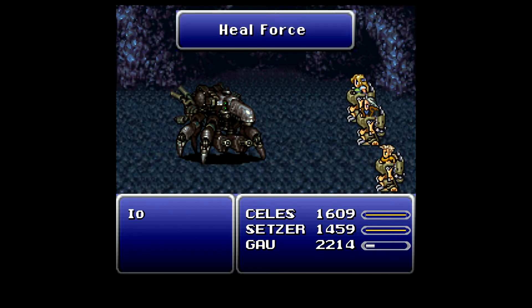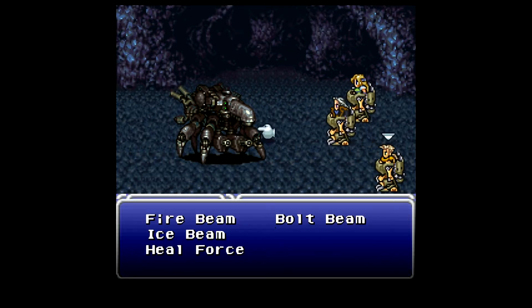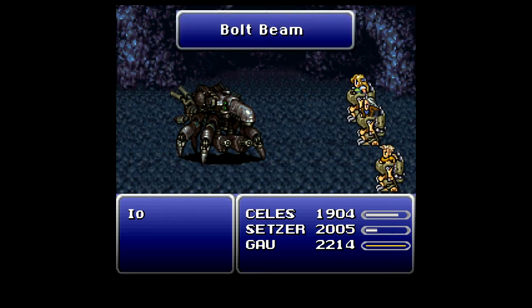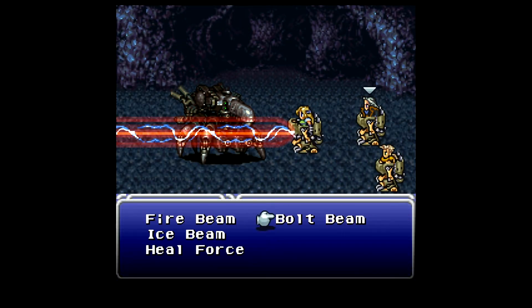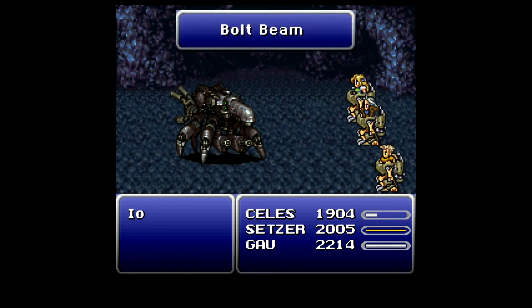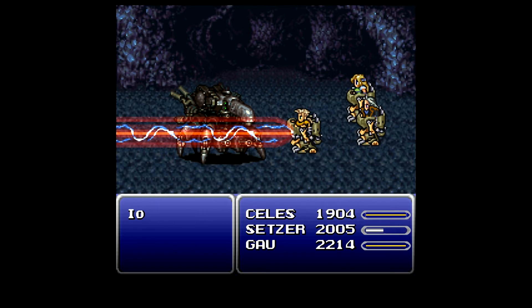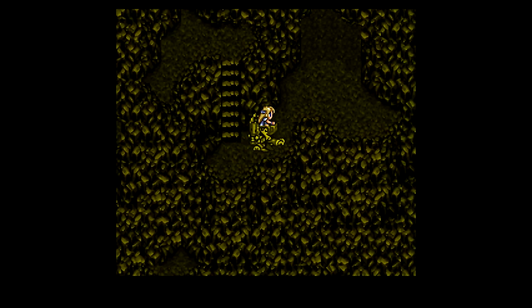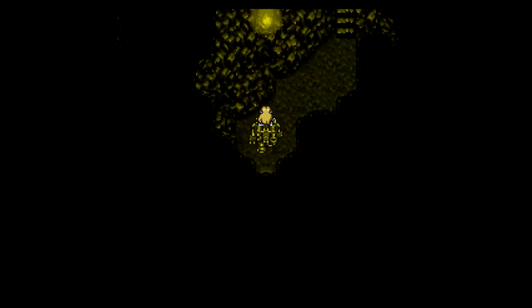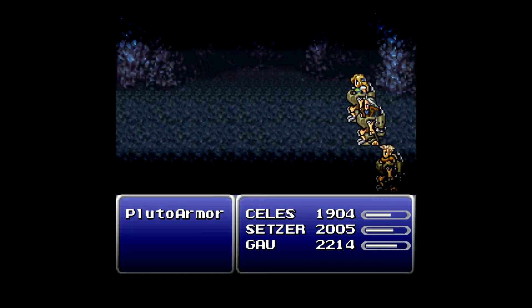Let's go ahead and do a round of healing here, just top off. Now we'll start feeding in Bolt Beans. Gal learned Tier 2. We just went in a big circle, so there must be a path somewhere I missed — that just leads to there. What am I missing?